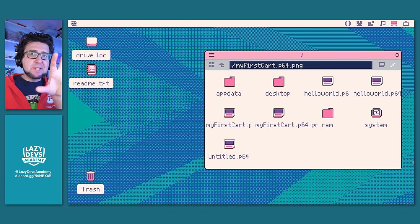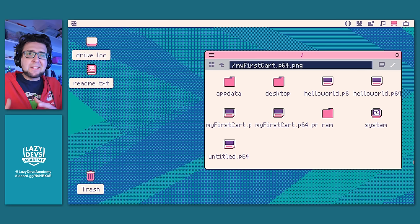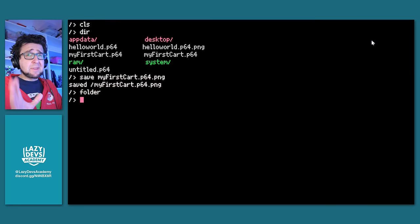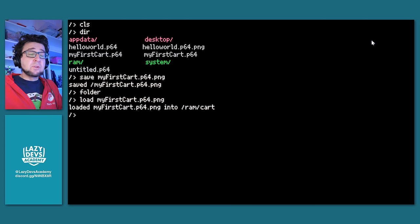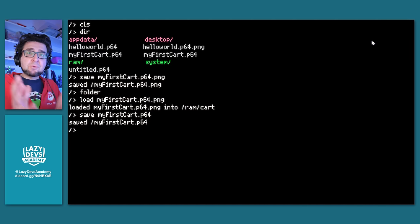Watch out: the changes are only saved in the PNG version of the cart, not in the P64 version — the same problem we had in Pico-8. Anytime you shift from P64 to P64.png you bifurcate the program. To keep things consistent, load my_first_cart.p64.png to get the cart with the additional information, then save it as my_first_cart.p64 so the regular P64 version also retains the new information.